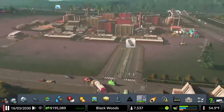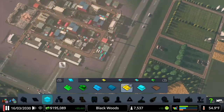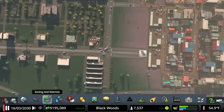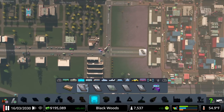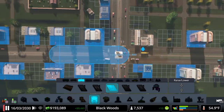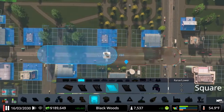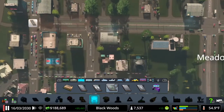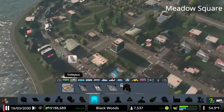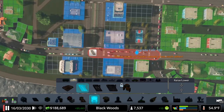We're not going to use this tram line yet, but we will eventually. We're going to remove this whole section of industry right off the highway — we do want to eventually remove all of that industry, but we need to provide jobs for our citizens. Tram lines are part of the Snowfall DLC. They also have a trolley bus line, part of the Sunset Harbor DLC, which works pretty much the same — it has an electric line above it. However, it drives on the road where the tram line has its own separate lane.